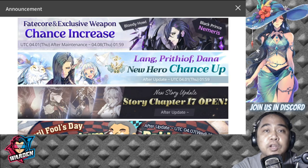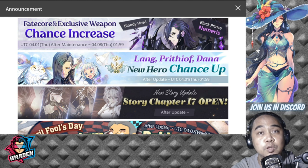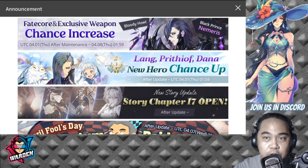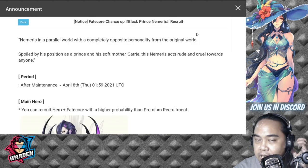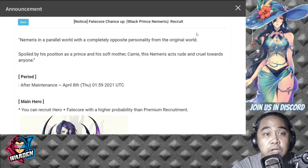Hey everyone, welcome back for another Exo Zeroes episode. In today's episode we're going to feature FC Nemeris — we're going to discuss his fate core and exclusive weapons. Let's take you to his kit. Fate core chance up for tomorrow: Black Prince Nemeris recruit.